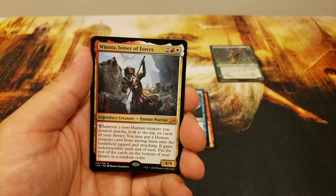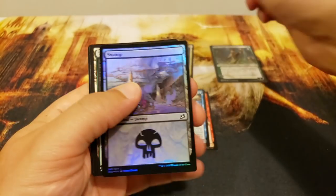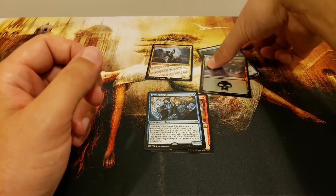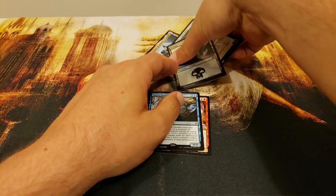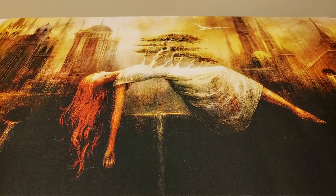Out of Ikoria: Winota, Joiner of Forces — fantastic mythic hit — with a foil Swamp. Not too shabby, a nice mythic. I know that card has seen some banning issues as well.